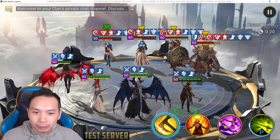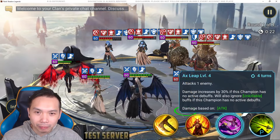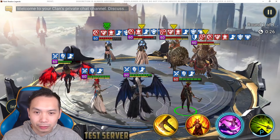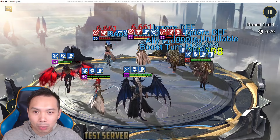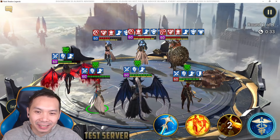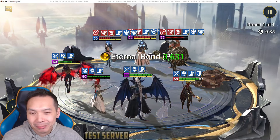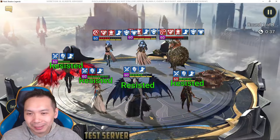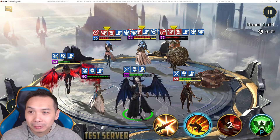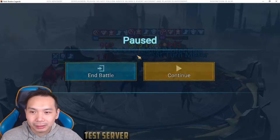Let's see what her single target A3 can do — see if I can kill Krisk through everything. Boom: 74k hit. It's okay — not spectacular, but okay.